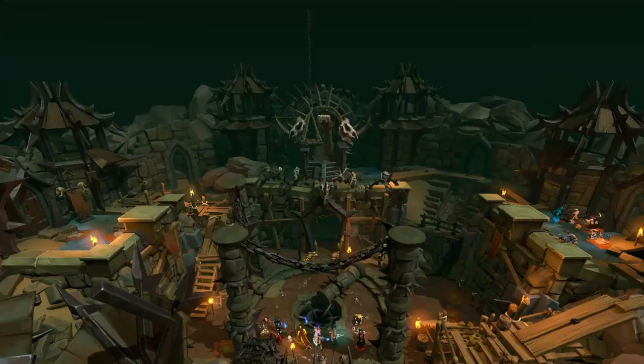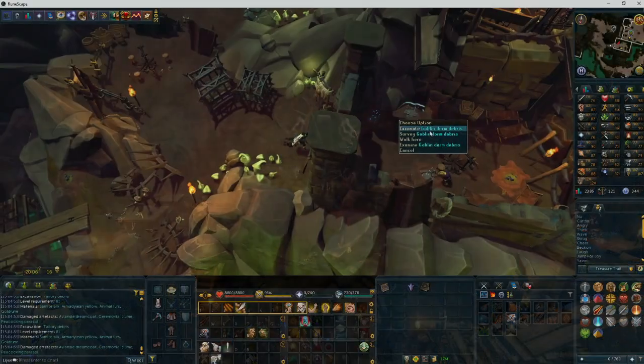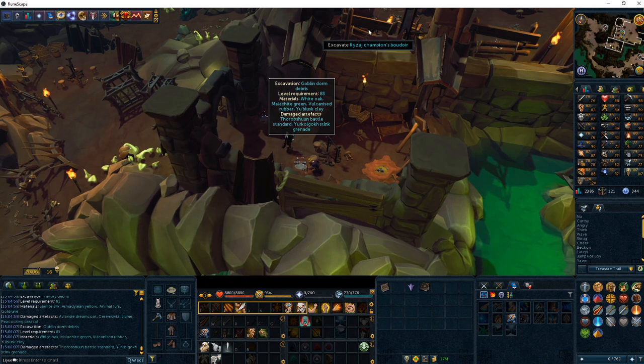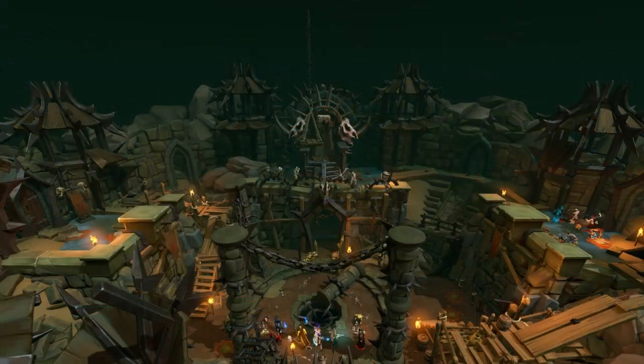At level 83 Archaeology, complete the Out of the Crucible Mystery, and then complete the Into the Forge Mystery — even if you don't have any Imkando Shards yet. Once you complete these two mysteries, you'll unlock the ability to create your Imkando Matic once you have the shards. After completing both mysteries, head to the Goblin Dorm Debris and stay here from level 83 until level 84.